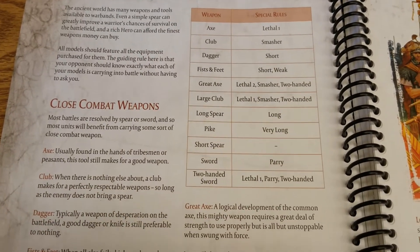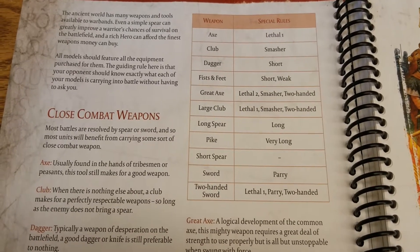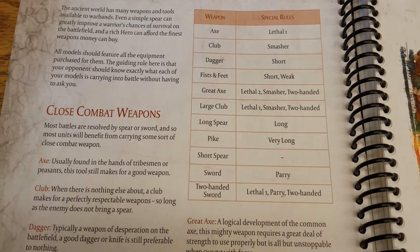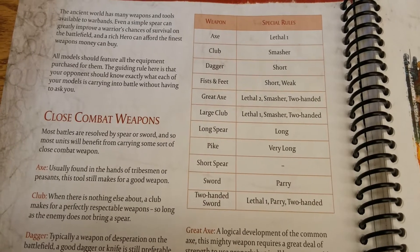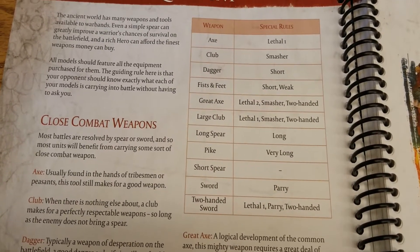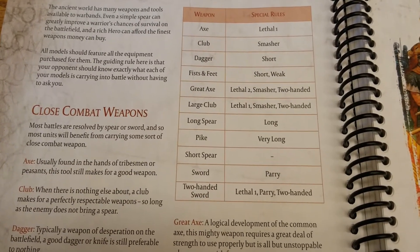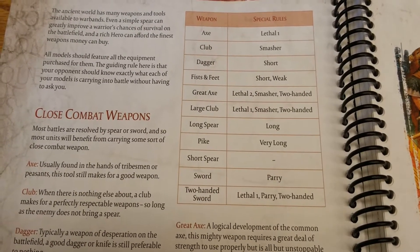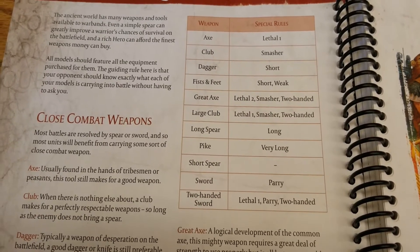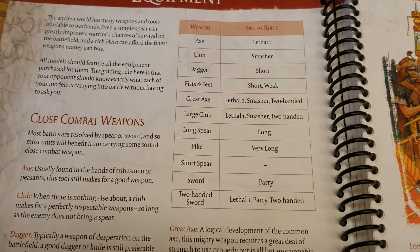You've got a fairly decent list of different weapons, and the chart gives you the special rules for all of them. Axes — a lot of the Gaul and German armies have access to those — and a straight-up Lethal 1 is always nice, especially when dealing against armies that have access to really heavy armor, like Romans. Being able to modify their armor save is really good, and it helps against cavalry too.